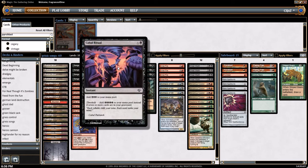4 copies of Cabal Ritual — our only card in the deck that has Threshold. It's a 2 mana instant, adds 3 black to your mana pool. If you have Threshold, however, it adds 5, so that's pretty good.